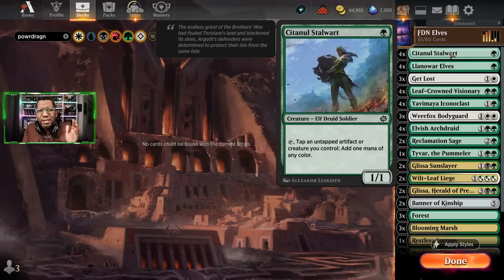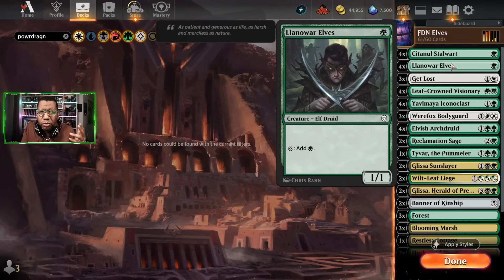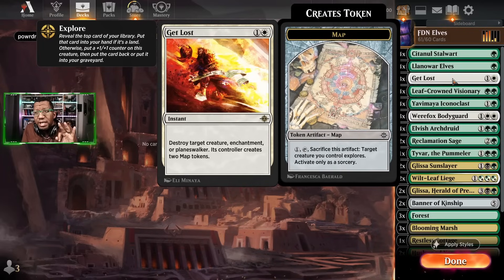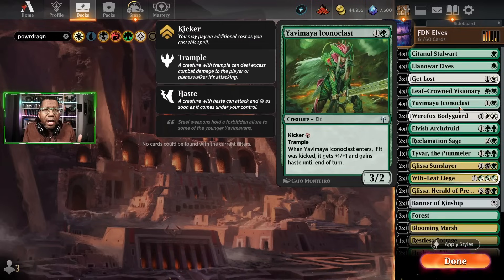We have Sentinel Stalwart — I think we have to play four of these because we need access to some different colors and the mana ramp does matter, even though it's not the most efficient. We also have Lana Were-Elves, no surprise there. We're playing three Get Lost. We don't have a ton of mana to support this but we have just enough, and I think it's an important card. Then we have Leaf Crown Visionary, which obviously pumps our team.